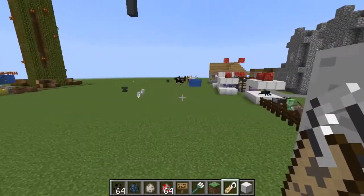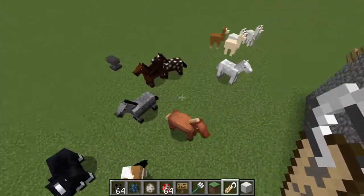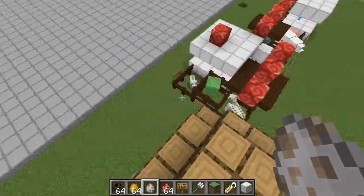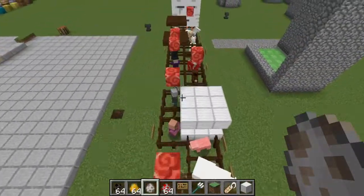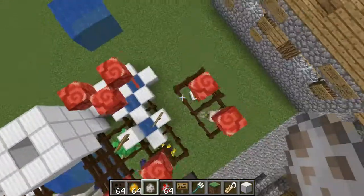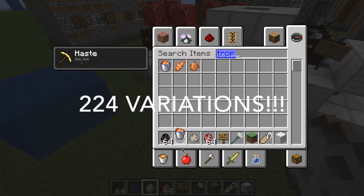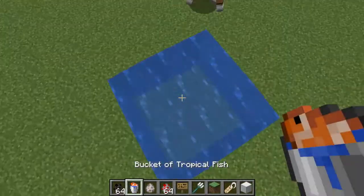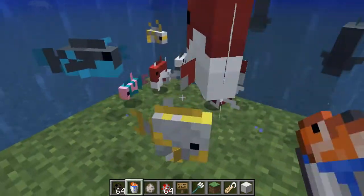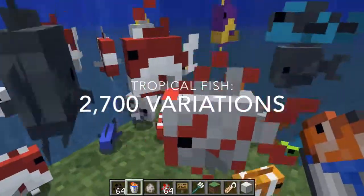And now, time for some addition. If you want to follow along with me on a calculator, feel free. 30 mobs with no variants, plus 22 mobs with just baby variations, plus two creepers, plus six slimes and magma cubes, plus 70 horses, plus eight llamas, plus eight ocelots, plus five parrots, plus 14 rabbits, plus 32 sheep, plus three wolves, 12 villagers, and 12 zombie villagers — that's a total of 224 mob variations obtainable in survival. Some of you might think we're done, but if you remember what I said at the beginning of the video, you'll know we're not quite there, because I saved the tropical fish for last. According to the Minecraft wiki, there are 2,700 different types of tropical fish that spawn naturally in Minecraft.